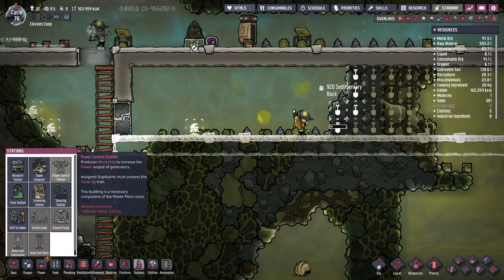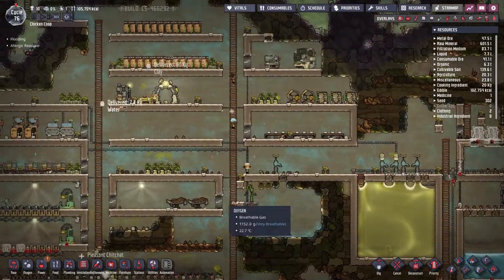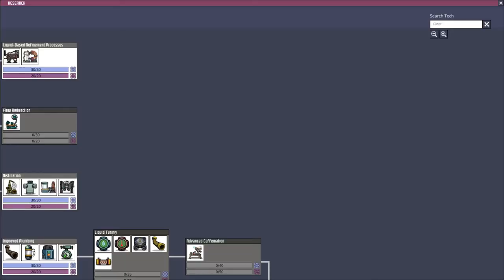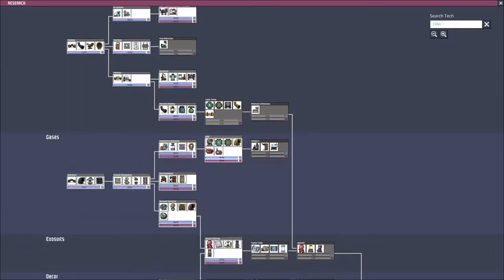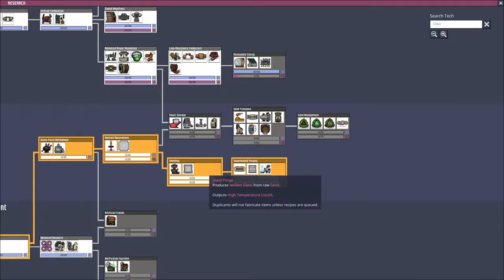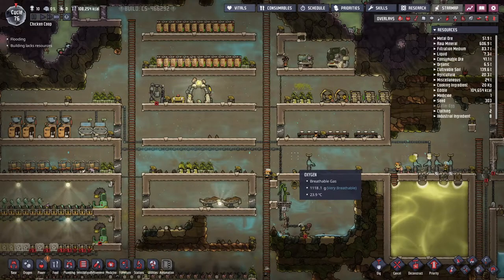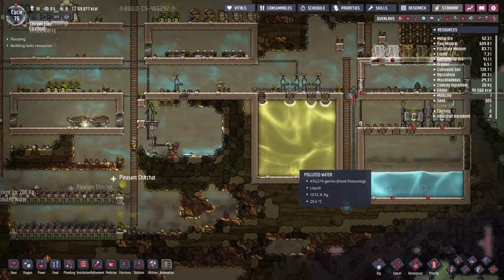Okay, another station — we need a power control station. We need refined metal for that. How do we refine metal? Where do we want to refine metal? I suppose we have an empty room back here where we could do that for now. Do we have the ability to make refined metal? I don't think we do. What are we researching at the moment? There isn't anything selected. What am I doing in my life? Metal refinery — there we go, that's the one we're looking for. Scientist, go do your science thing. I know you're alone but that's sufficient.